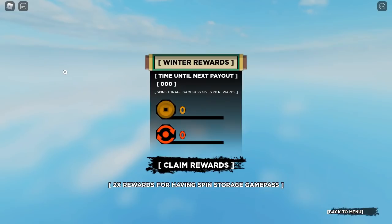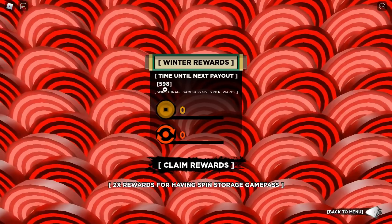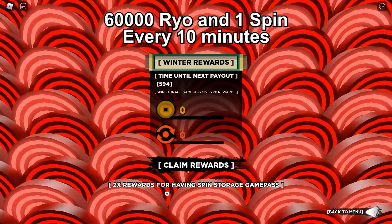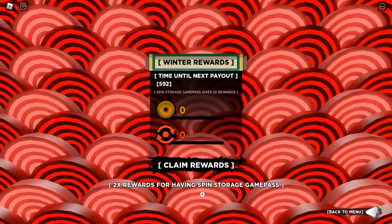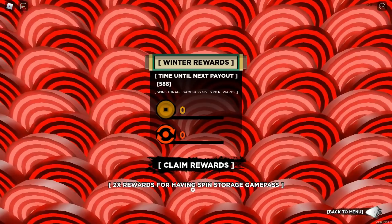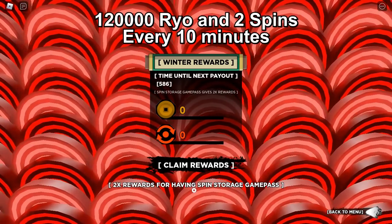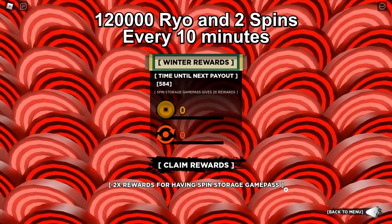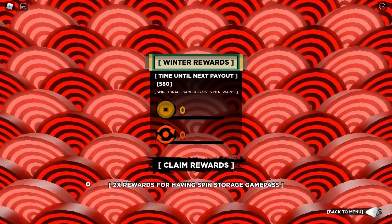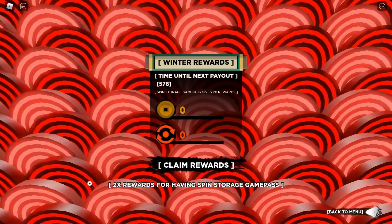All you need to do is go to this mode and keep your game running. The more time you spend here, the more spins you will get. This place gives about 60,000 money as well as one spin every 10 minutes. But if you have the spin storage game pass or if you are a premium member of Roblox, the rewards will be doubled — so you can get two spins every 10 minutes.